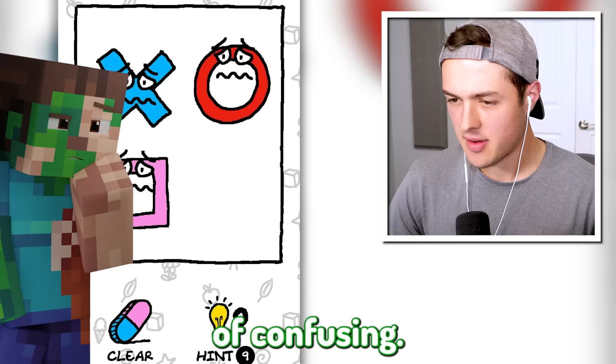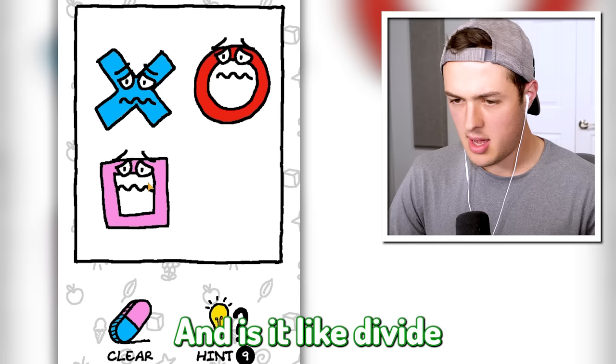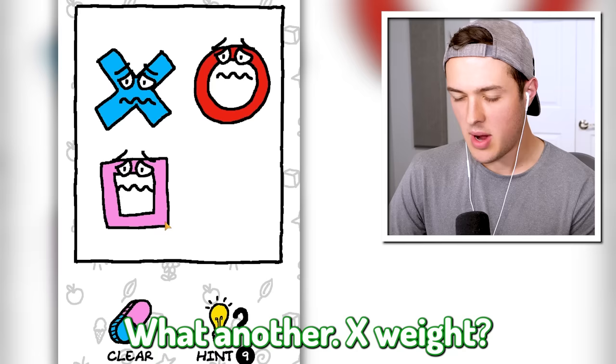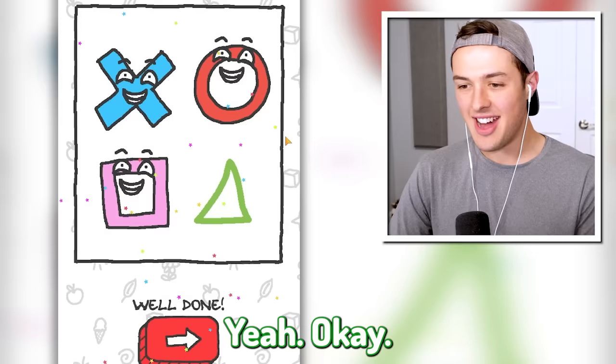We have an X and an O - this one's kind of confusing. There's an X, there's an O, there's a square. Is it like a divide symbol? Is it just shapes - do I need a rhombus or a diamond? Another X? What actually is this one? A triangle - yeah! That one was a little bit confusing because it could have been so many different shapes.